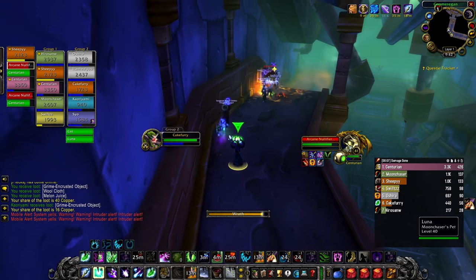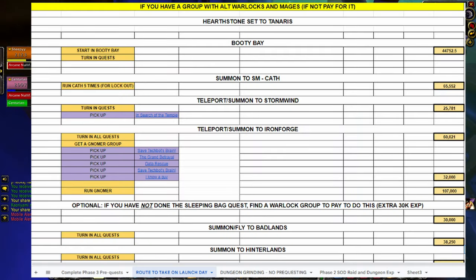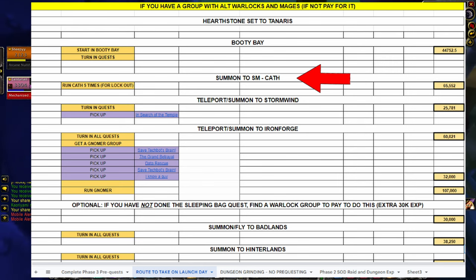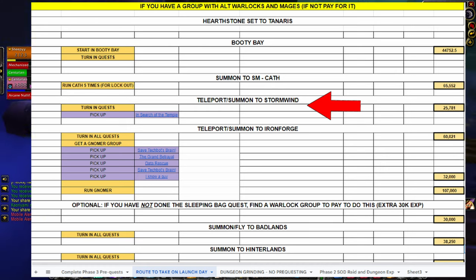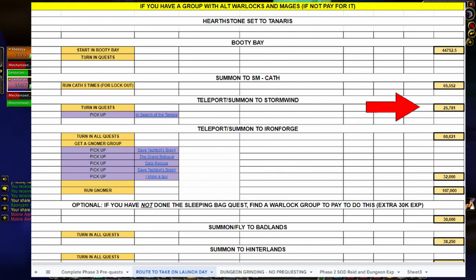For the best route to be as efficient as possible: first, set your hearthstone to Tanaris. Then start out in Booty Bay and turn in all the Booty Bay quests — that should give you about 44,000 experience. Next, get summoned to Scarlet Monastery Cathedral — hopefully you have a warlock set up or you buy a summon quickly — and run it five times fast just to get the lockout done. You will be level 41 at this point. Then fly, teleport, or get summoned to Stormwind and turn in a bunch of quests there for about 26,000 experience.